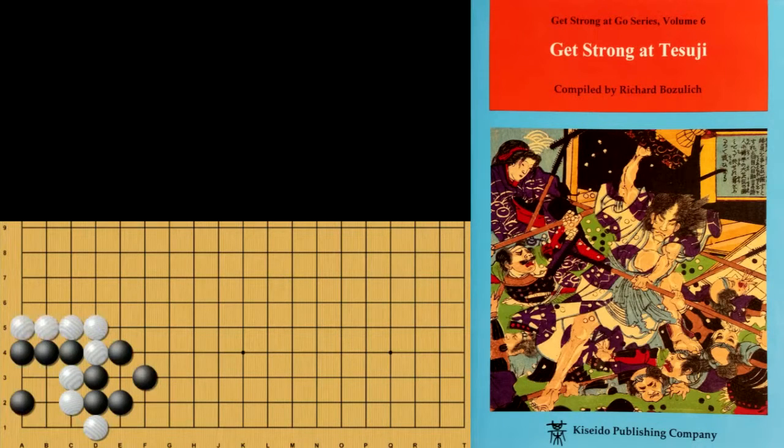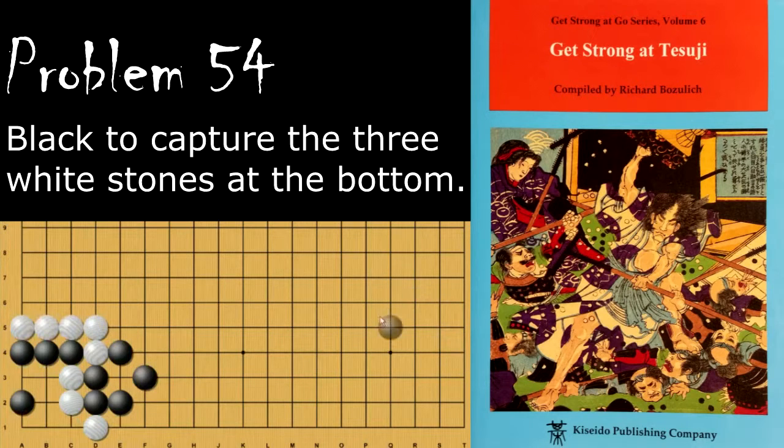Problem number 54 starts out like this. Black wants to save these stones and capture these, so how does black do that? Black's move is the bump here, and now white is dead. White cannot push here because this is atari, and then black will finish it by atariing here.